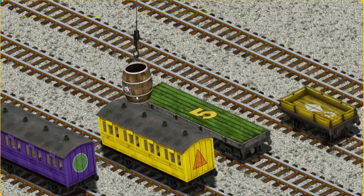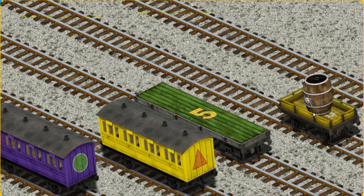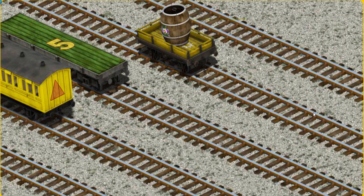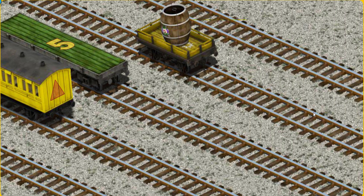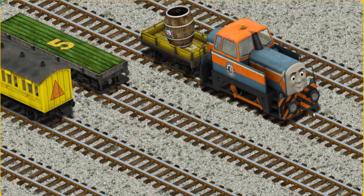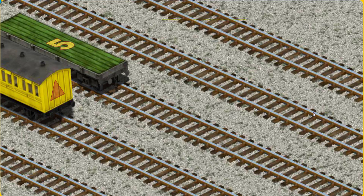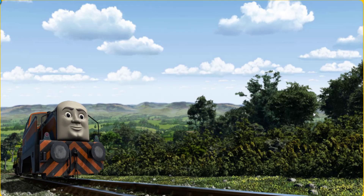Now the cargo must be loaded. Help Cranky find the yellow flag. You found it! Den set out for the fair.